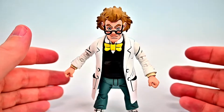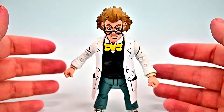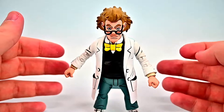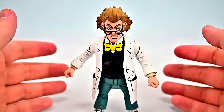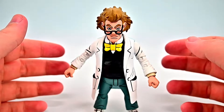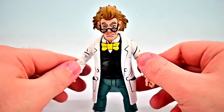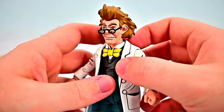Next we have a pre-mutated version of Baxter Stockman. He was a scientist that created the Mausers to rid the city of rats, but he was thrown out by the Ajax Pest Control Agency. Shredder found him and offered him a job to destroy Splinter with the Mausers. But at one point in the show he's thrown through a Dimension X portal, and when he did, he had a fly on his jacket. When he went through the portal their molecules were mixed up, and he came out as a humanoid fly creature — which we've had that figure before. So this is just Baxter Stockman beforehand.